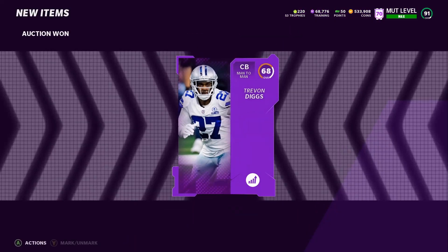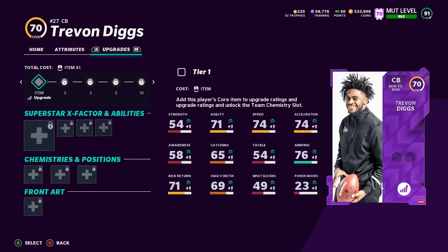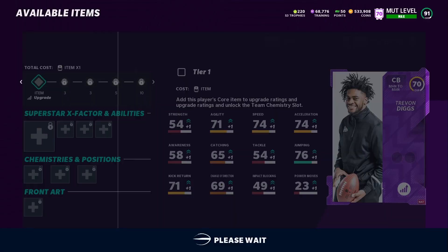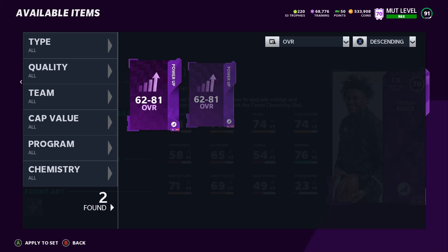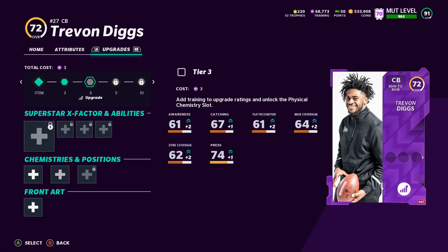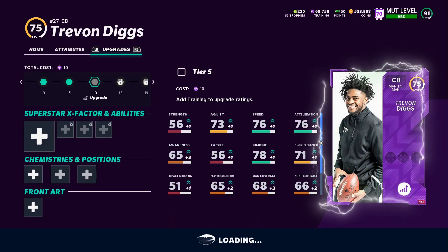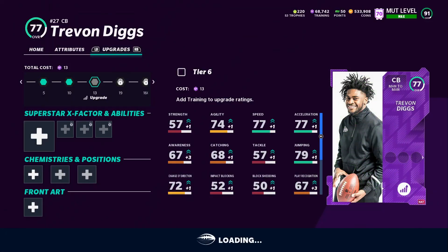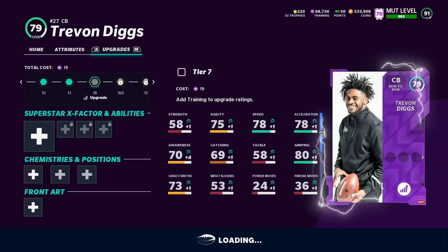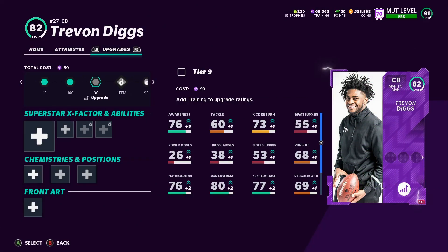So now we got the Trayvon Diggs. Let's go ahead and power him up. I already have all — okay, so I did have his cards, I guess not. We'll just use a power pass. I do have his other cards, so we're good to go. And if not, we'll just buy him anyway — they're not going for that much. The main thing is the most expensive card he has right now is his power. That's how they get us.